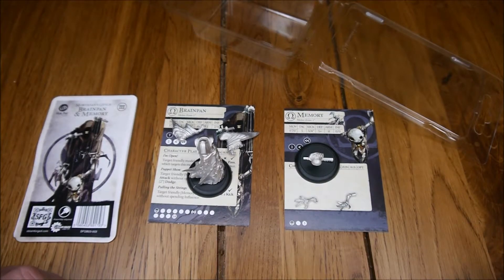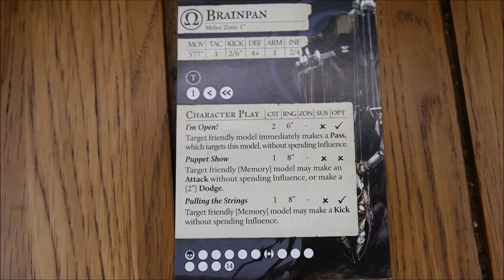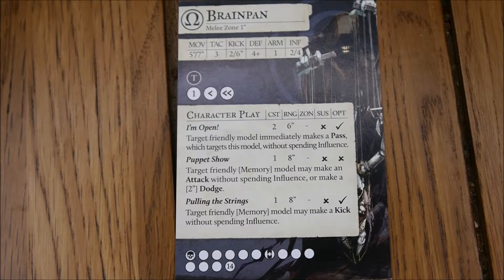I'll go through the card information in just a moment and show you the rest of my Morticians now I've got the full set. So here is Brain Pan's card. He's got a move of 5-7, tac 3, kick of 2-6, defense 4, armor 1, and he's influenced 2-4. He's got three character plays: I'm Open, Puppet Show, and Pulling the Strings, two of which involve Memory. I'm Open is a cost 2, range of 6 inches, once per turn.